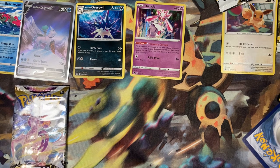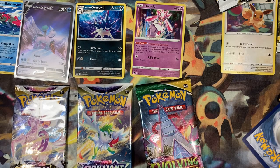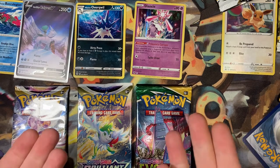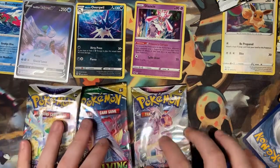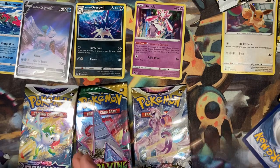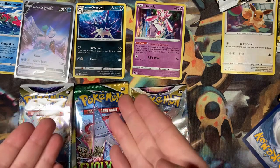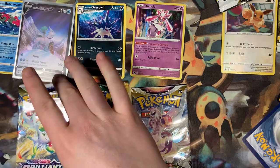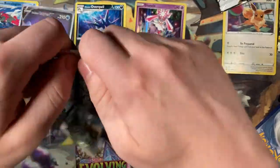Do we do a Brilliant Stars or Evolving Skies? Or do we just do all three? Let's just do all three, screw it. What we'll do is go in backwards order — we've already seen a bunch of Astral Radiance so we'll save that one until last. We'll start with Brilliant Stars, then Evolving Skies — still hoping for that Glaceon or Noivern alt art — then we'll go to the Astral Radiance. Brilliant Stars — can we end on at least a V card? I'd love a V, but I doubt it.